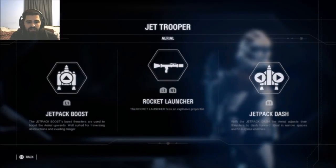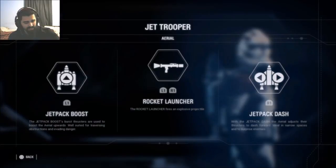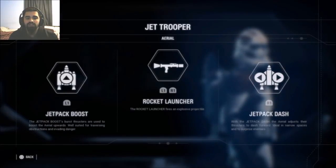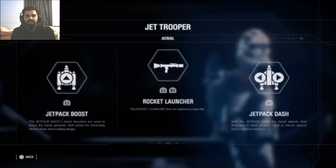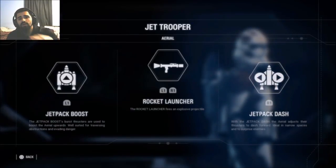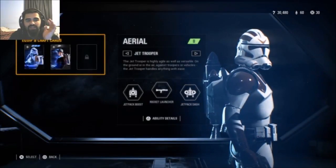Now we're going to go over the special ability: the Rocket Launcher. It's standard for most jet troopers and it's a simple rocket launcher, but they reduced the damage so you really need to be accurate. Even if you hit two or three feet from the enemy, you probably won't kill them. I feel like it actually needs a buff because sometimes you're so close to hitting them and they barely take damage. That said, it's still decent — you can get kills from range.